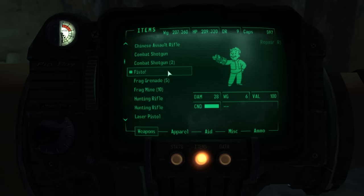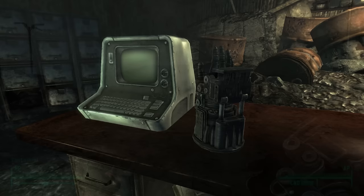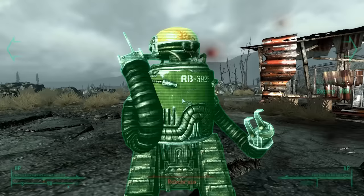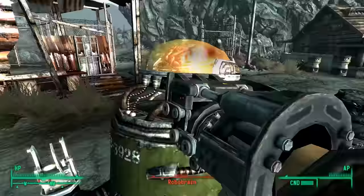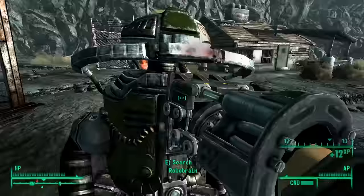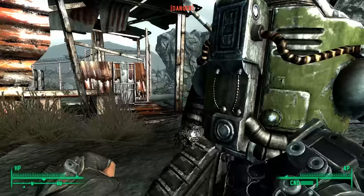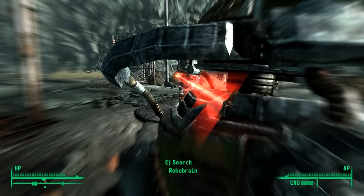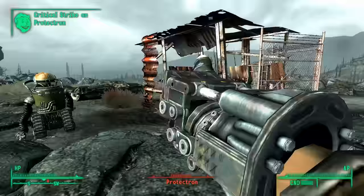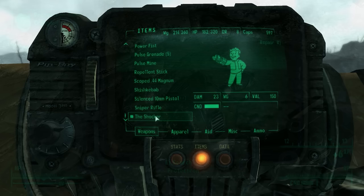One unique variant in Fallout 3 is Fisto, which looks just like the vanilla Power Fist but does more damage and has a slightly higher critical multiplier. It is found in a power plant across from the MD-PL13 power station. Interestingly, shortly after Fallout 3's release, IGN's coverage described this weapon as shards of metal attached to the character's hand, which is clearly not the case — suggesting either an alternate form existed at some point or it had been described differently than how it was implemented.